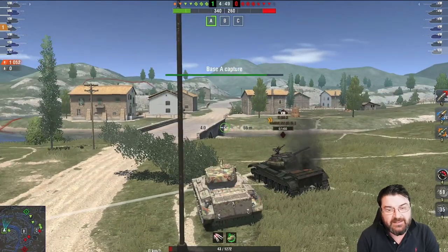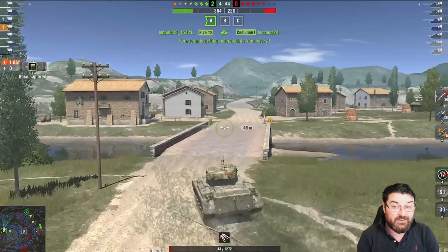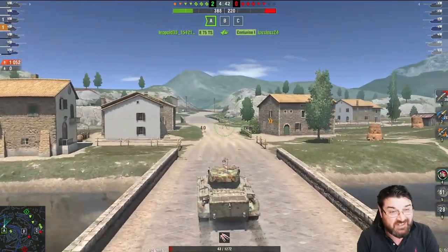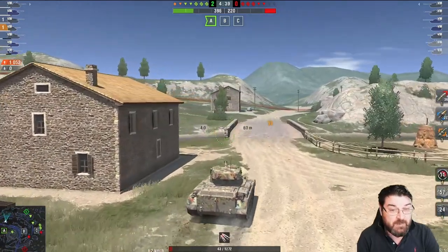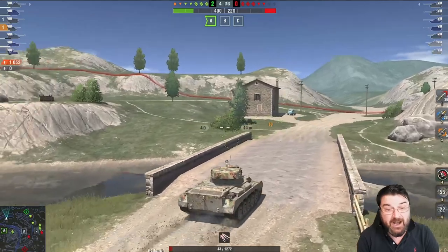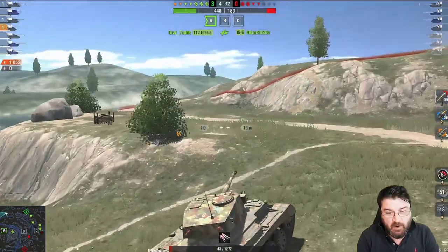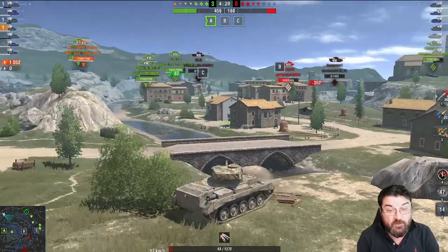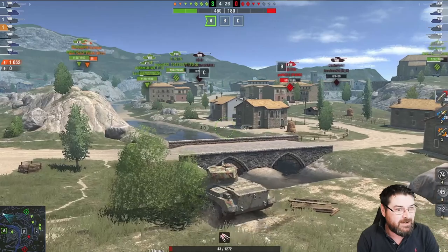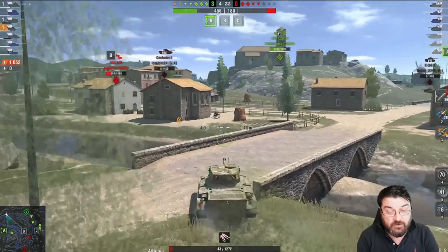The downside is it hasn't got the best speed — only 62 km/h, while the others have around 80, 72, and 69. It has decent engine power but just doesn't put that power down. It does have stonkingly good camo though: 31% on the move, the same as the RU while standing still, and even after firing, 7% isn't too bad.